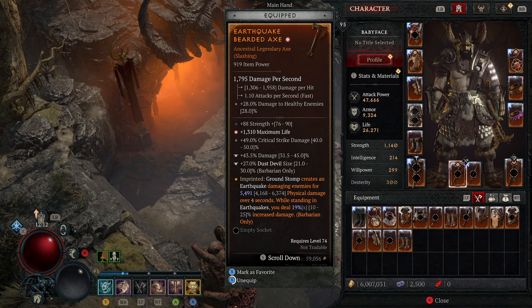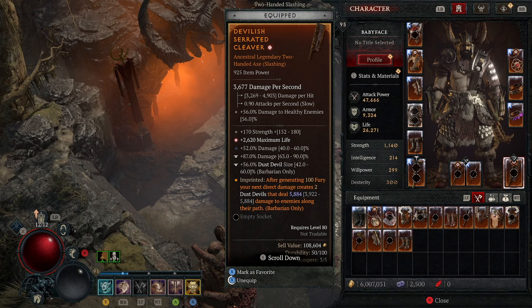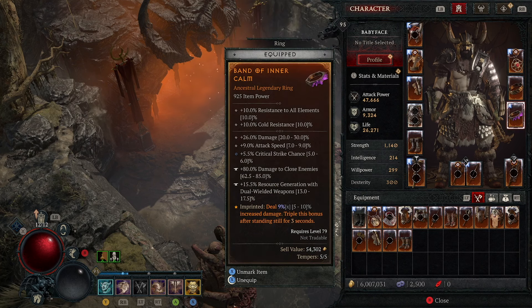This is a super quick setup. You will run through the content extremely quickly because we are using Charge and Leap — we are closing the gap between ourselves and enemies extremely rapidly. We are calling shouts nonstop to improve our movement ability. Earthquake will help us a lot and we are going to deal a lot of damage. It's an absolutely nasty combination.